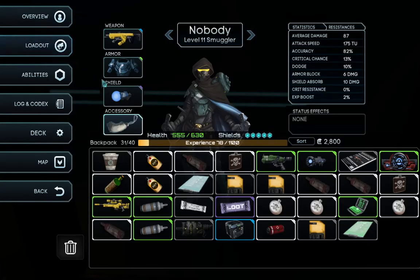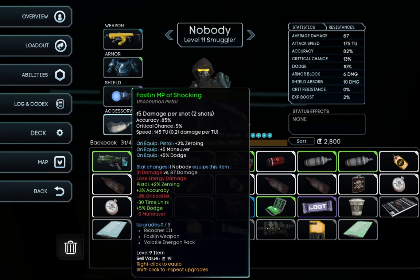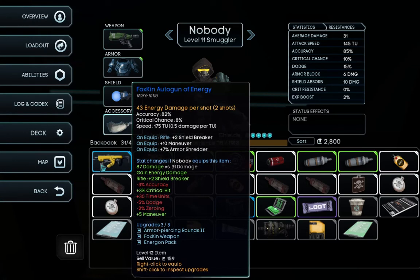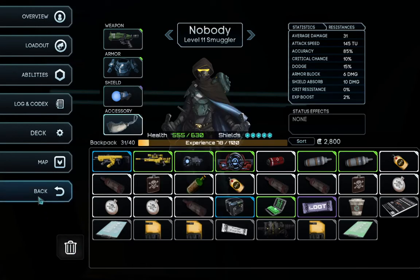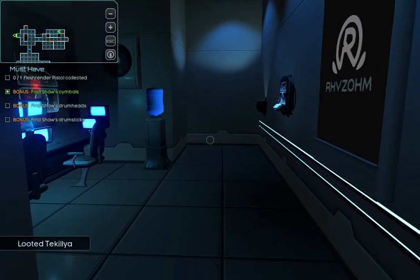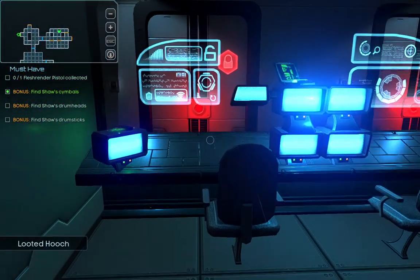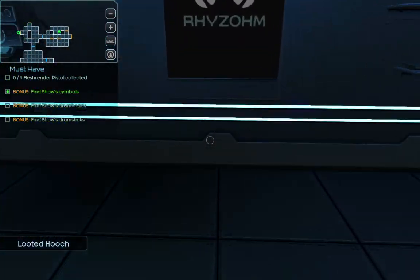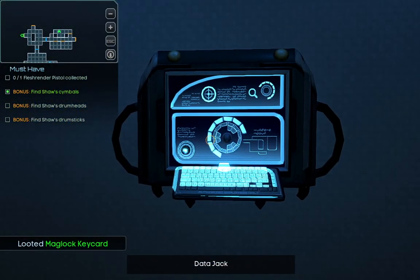I want to give you the MP of Shocking. Let's sort it out by type. The other weapon is actually much better, but I'll still try to use this one. Maybe I shouldn't have specialized Nobody in... Keycard — that's exactly what I wanted. And a data chip, let's check it.